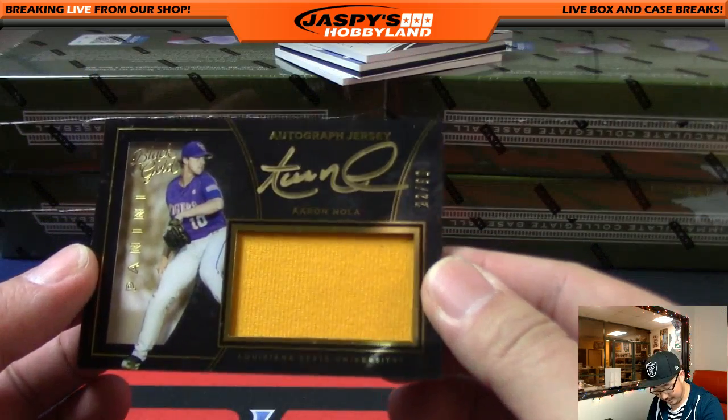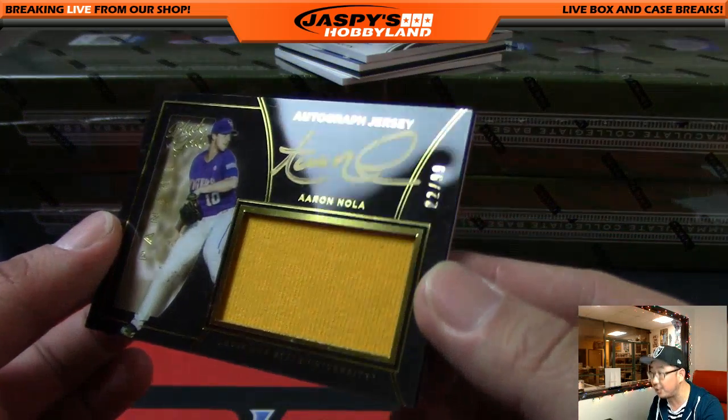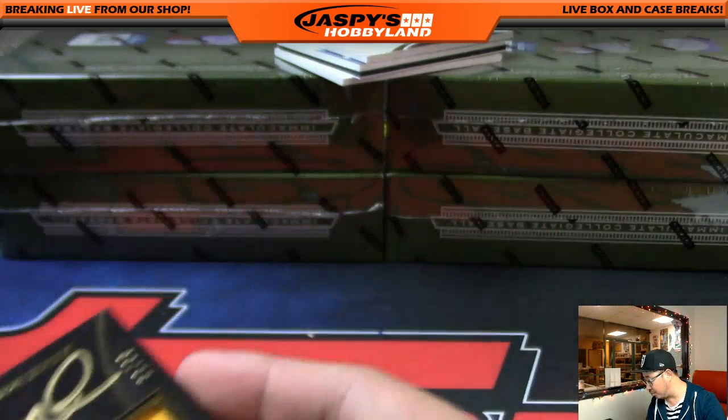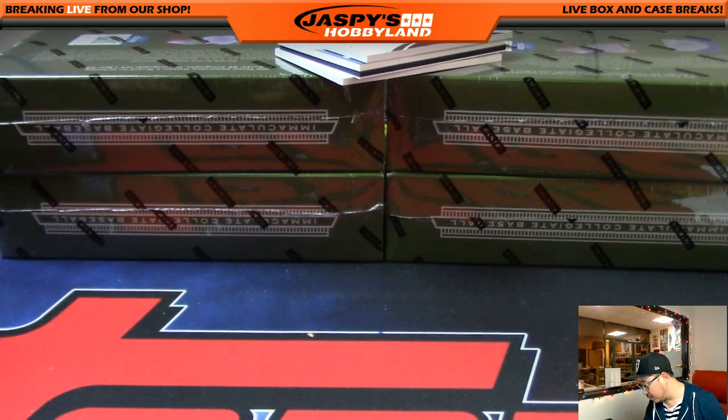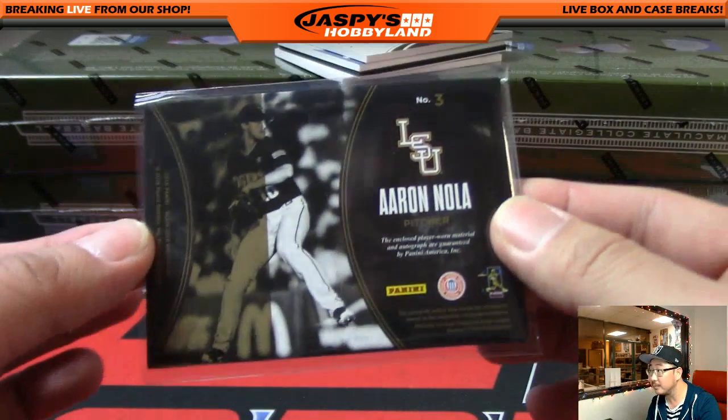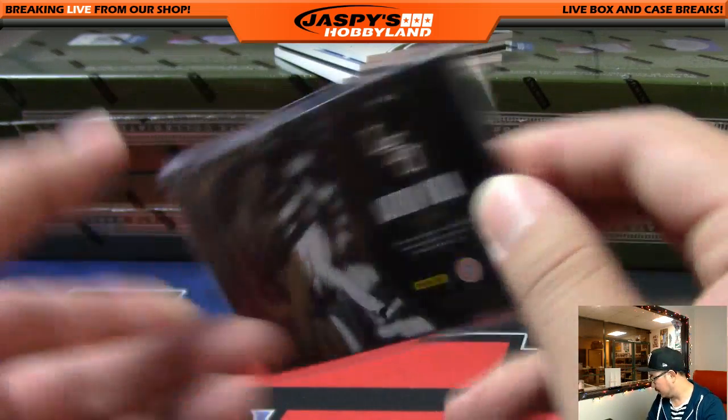Aaron Nola — nice jersey auto for Aaron Nola. 22 out of 99. He went to LSU. Who's got number 22? Max and Brian. Nice.